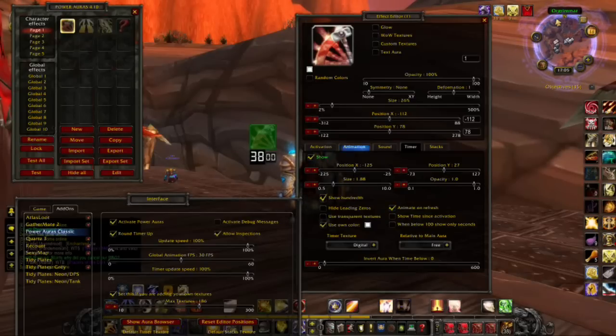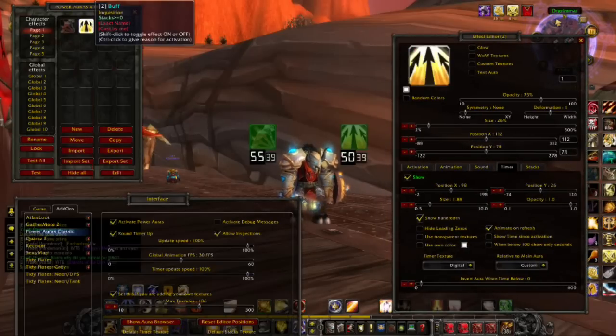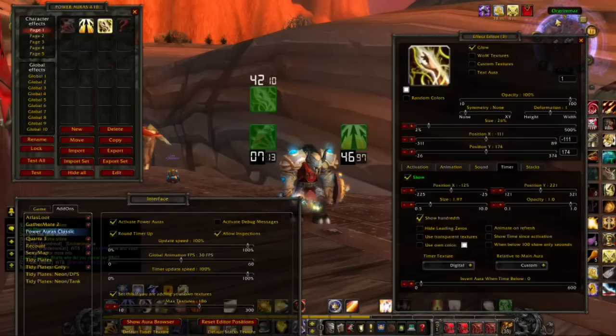You just do the same thing if you want any other buffs to show up. I've also got Inquisition set up — that pops up whenever I use it and tells me how long I've got left. And more recently I've got Landslide, so whenever Landslide procs that shows on my screen.